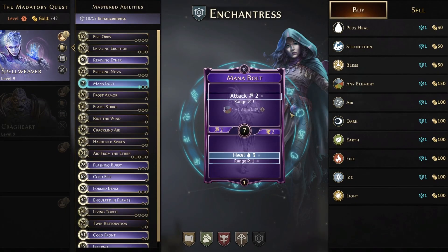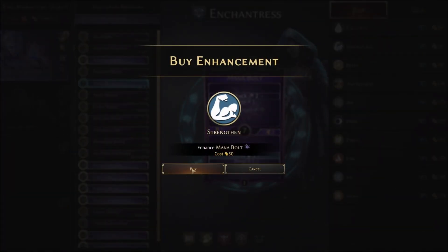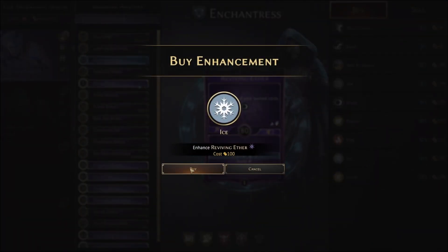On enhancements, this character has one slam dunk enhancement that everybody tends to get: Strengthen on the bottom of Mana Bolt. This will allow you to get advantage on your attack on this turn and advantage on your next turn as well, so lots of damage potential — it kind of replaces Eagle Eye Goggles sometimes, freeing up that head slot for something else. Another reasonable value enhancement is to add an element to the bottom of Reviving Aether, since it's a move you constantly use, so being able to potentially create an element to fuel up another card is very good.